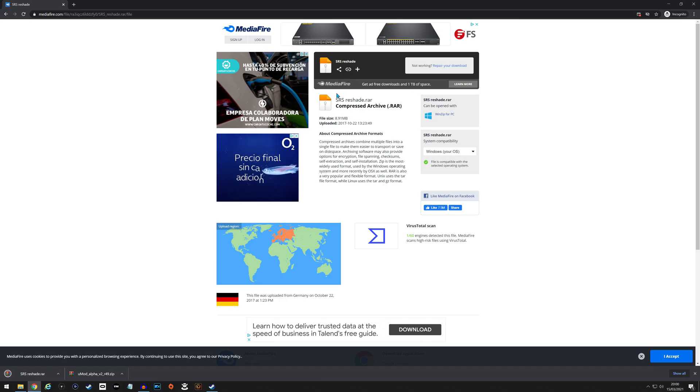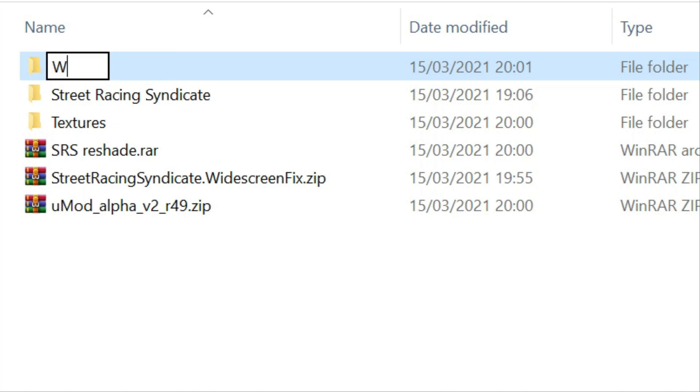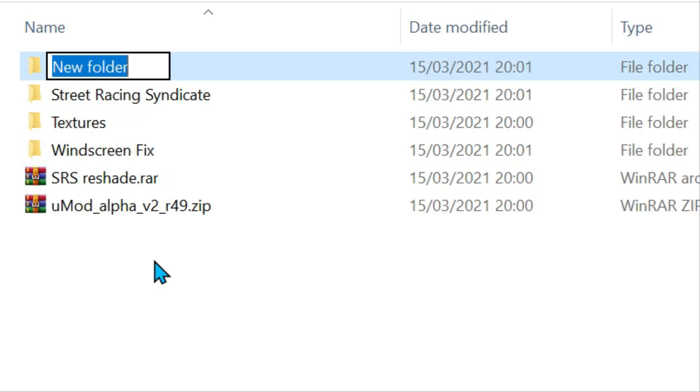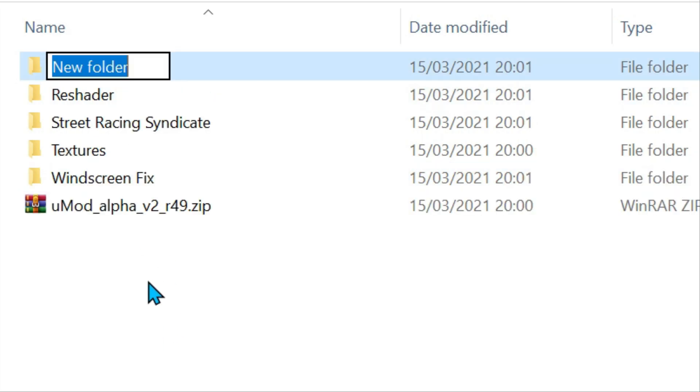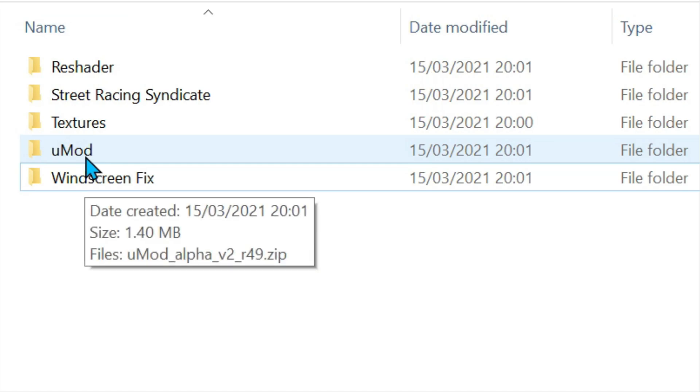I've fished out the files from the download folder and I'll add some extra folders so we know what's what. This is the windscreen fix folder, then we've got a ReShader folder, and then we've got uMod. So now we'll run through these various parts of the modding.